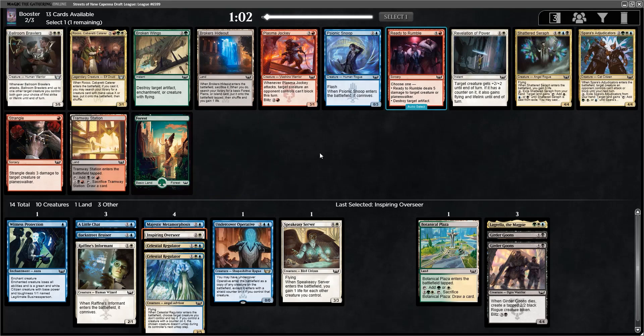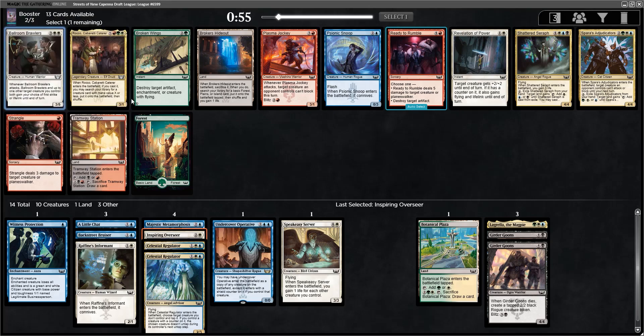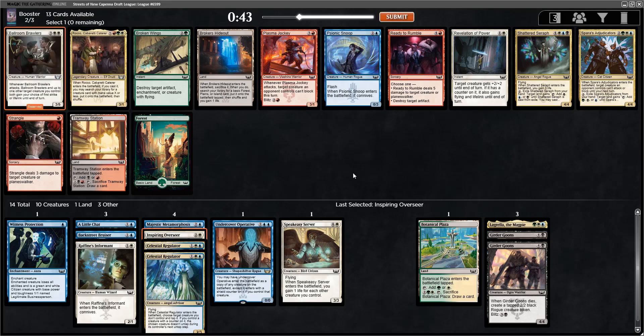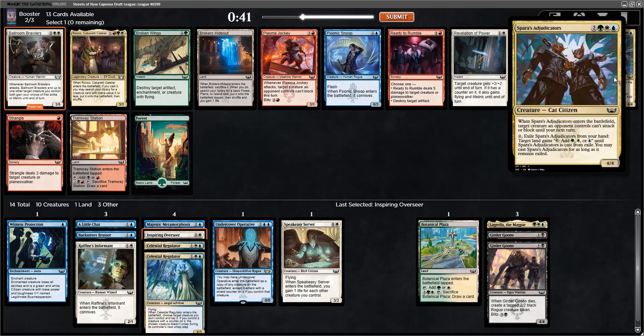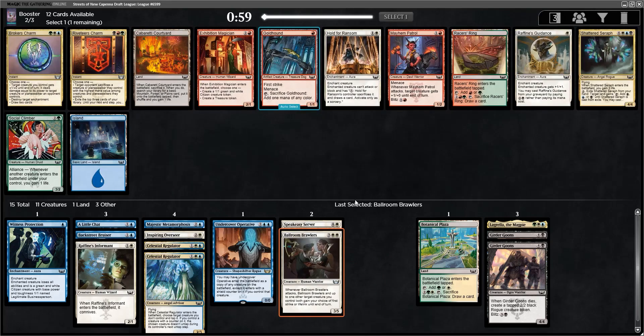Into a potentially Ballroom Brawlers — another one that maybe doesn't look all that impressive on the surface, but has been another really strong 5-drop. Five-toughness is just huge in this format, and this swings races or allows you to attack with no fear because of first strike instead of lifelink. Shattered Seraph and Spar's Adjudicators here are both free rolls — if we're blue-white base, they can just fix for themselves. Since we just have a really good solid on-color card, I'll take that.